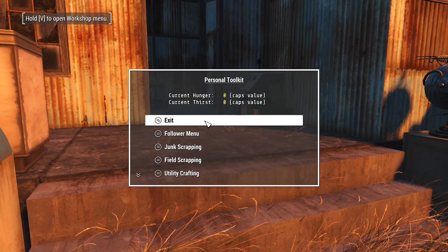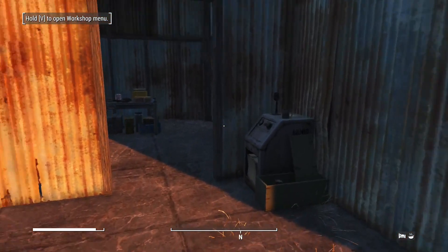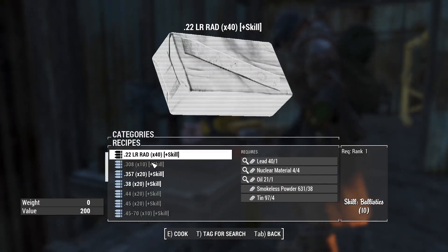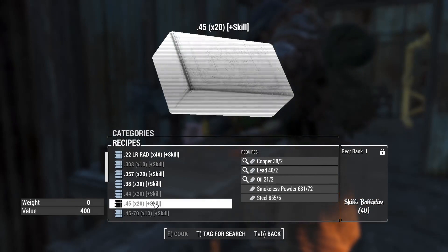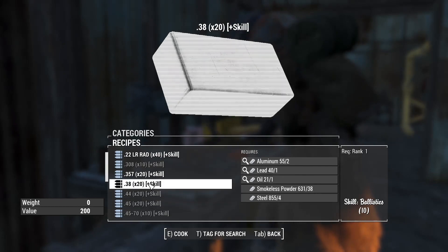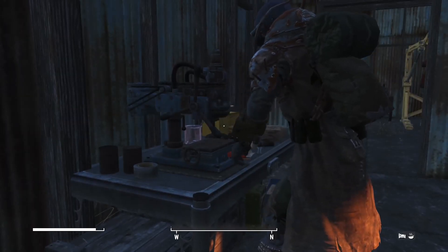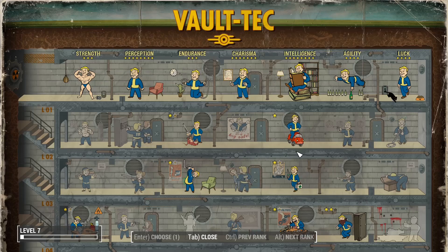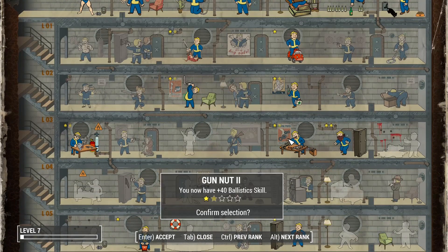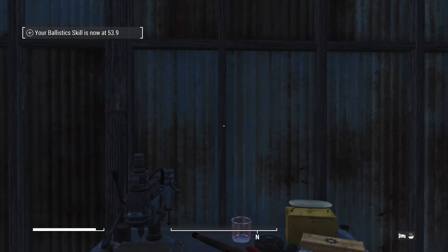If we go to my personal toolkit, I want to go to the skill menu for ballistics - 33. And I have got a skill level. Ammunition: 40. If I was to use my ballistic skill, I could convert my pistol to .45, so we could have .38s as a backup, but we could have .45s. And gun nut - I'm pretty sure that's a good place to start. 53.9.